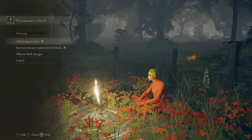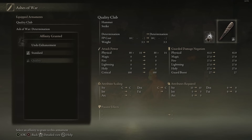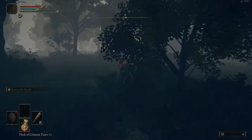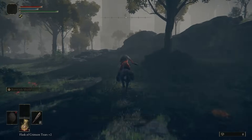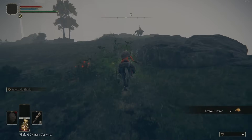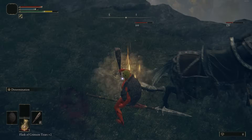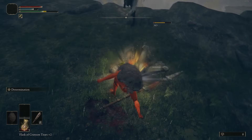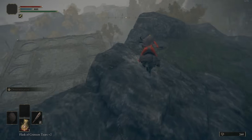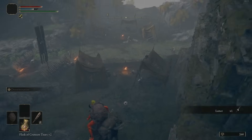Drop down here, light up this Grace, and pop all my Sacred Tears and Golden Seeds. I also picked up Determination — that Scarab at the Bridge. Determination is going to boost our next attack by 60%, which is good early on as an alternative until we get Cragblade. We're just going to kill this guy because he gives us the Golden Vow Ash of War, which should be used on almost every single build. We're going to buy a Dagger later to put it on because it's very light.